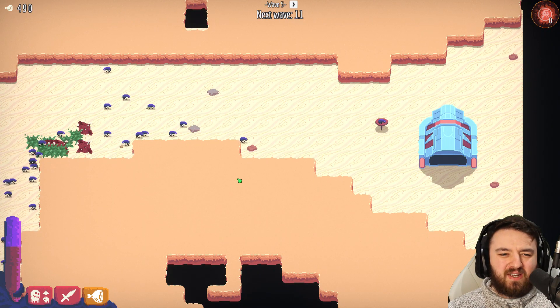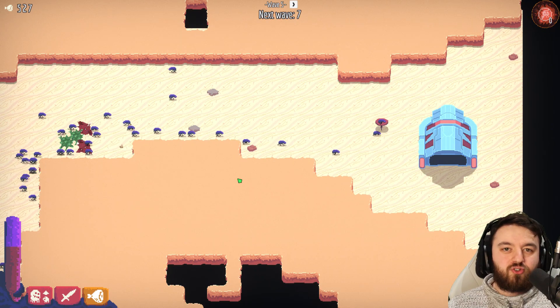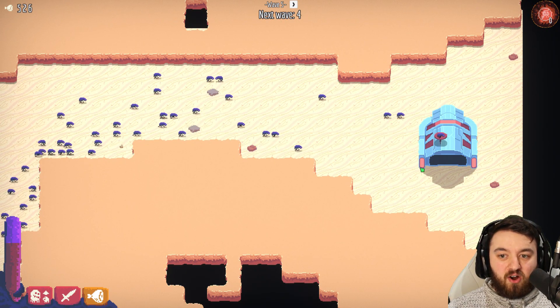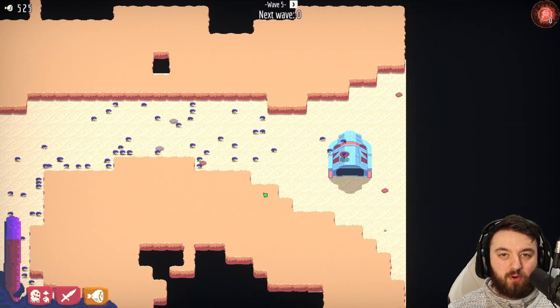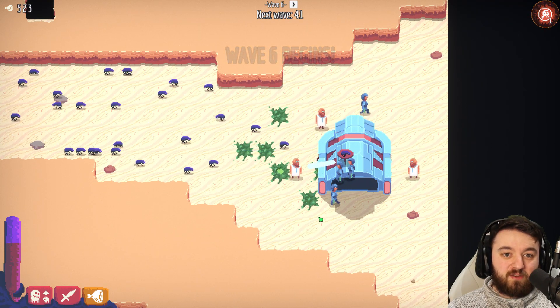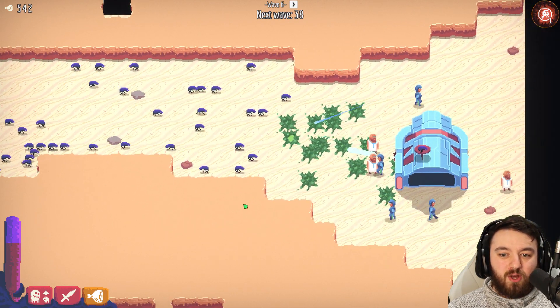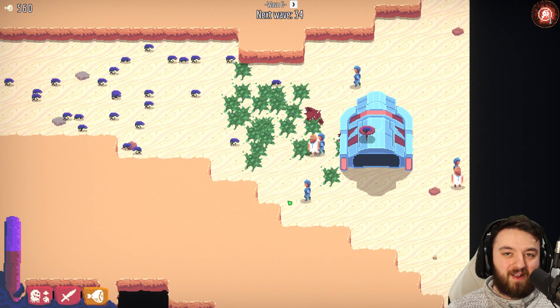They do drop off in the mid-game for some time as you're building up upgrades and using different units. But definitely early to late game, they are the backbone of your Swarm. I hope you've enjoyed the video — let me know what you think in the comments below. I'll catch you all in the next episode, where we're going to meet some more of the Buggos in the army. I'll see you later. Thank you.